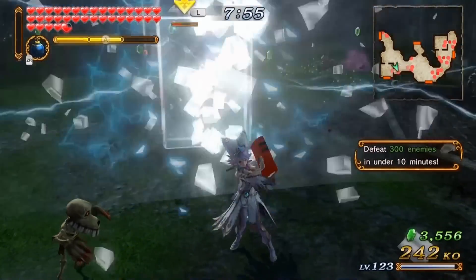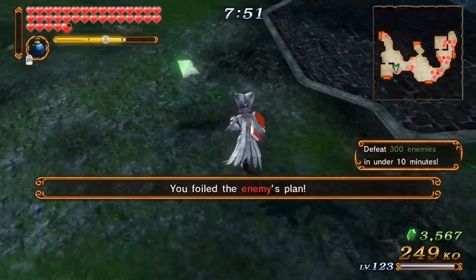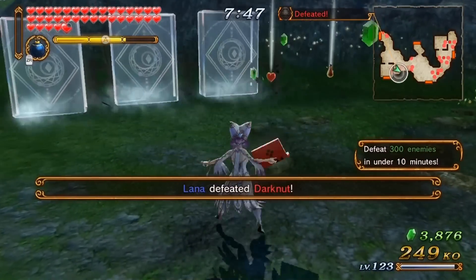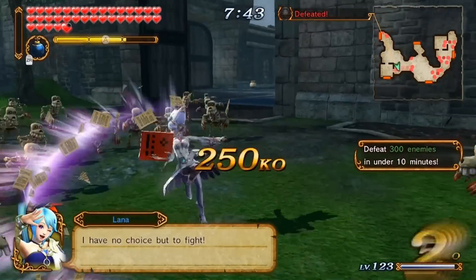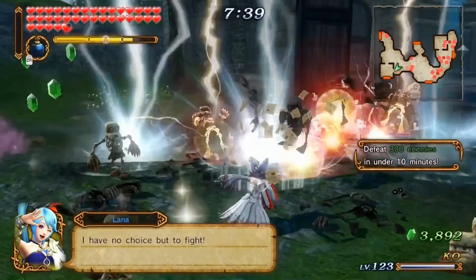Here we go. So there's this combo — smashes them, and then you press X and bam. Here's the attack we haven't done. It just kind of does a wide spread. It's pretty decent. I don't think it does particularly a lot of damage, but it's decent in that it's pretty wide.